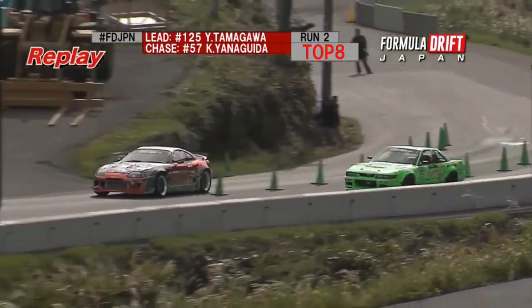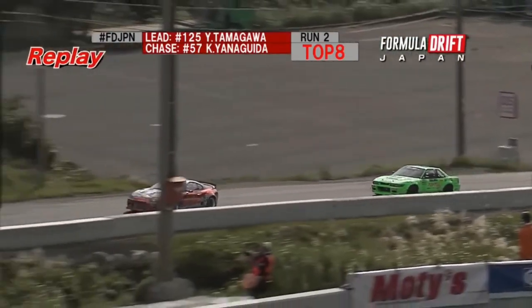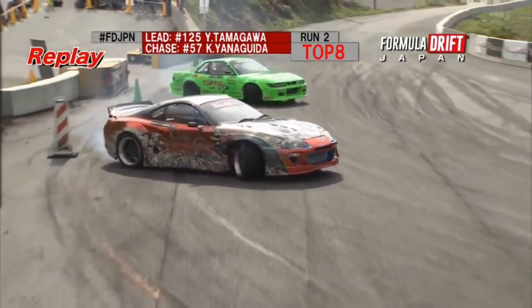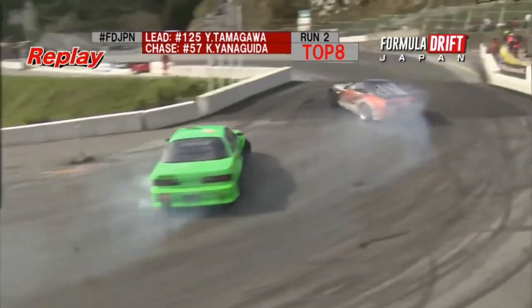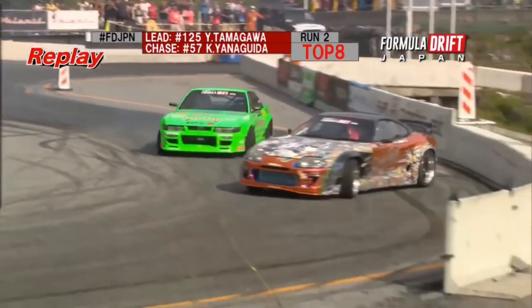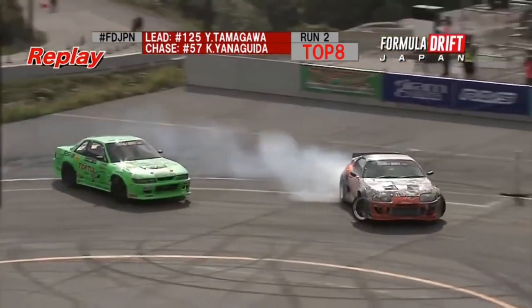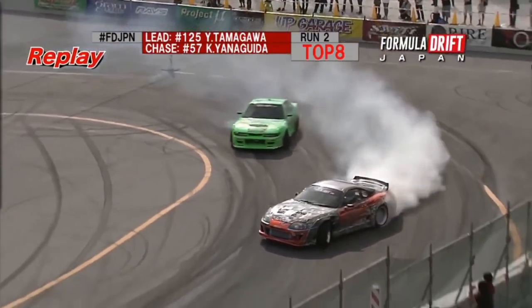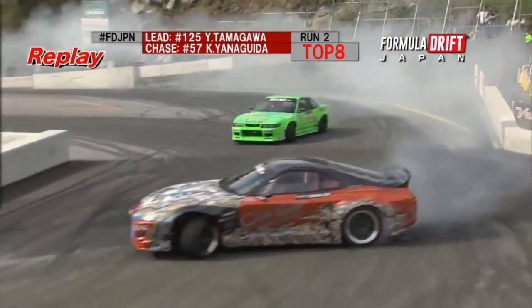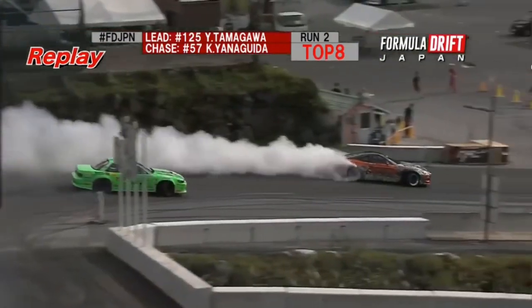I think Yanaguita's strategy should be a solid clean lead run, and then go out and take a tighter line in the chase just to maintain proximity. You can see Tamagawa out front fills that first outer zone — Yanaguita's in the battle here so far. Tamagawa reaching deep into that second outer zone, so you can't fault him for running away. He's not doing that — he's just got more power, more grip in the car. Yanaguita kind of straightening up there to try to close the gap, but just not able to.